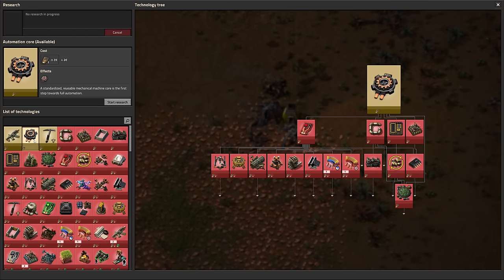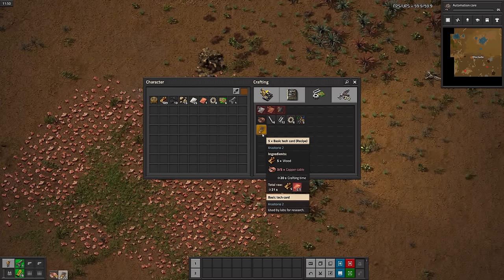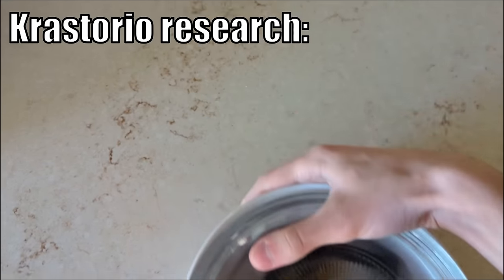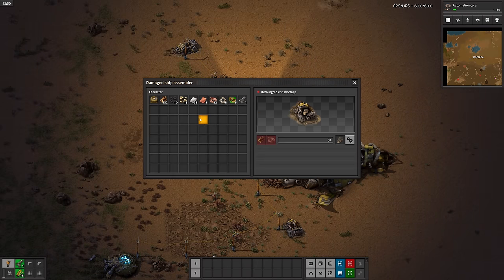I think this is an interesting gameplay change, but it's annoying when you're low on items. I'll handcraft some basic tech cards — holy crap, they take forever to craft, but thankfully you get 5 at a time, which makes it slightly more bearable. Might as well use these little ship assemblers to make the tech cards while I'm doing other stuff.